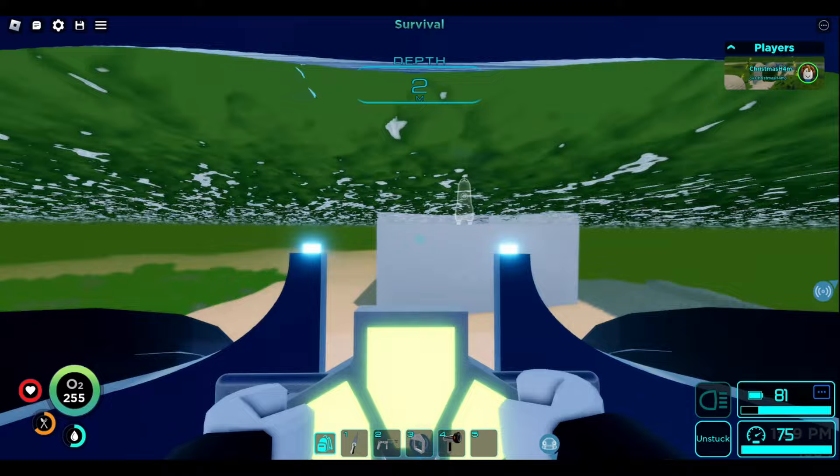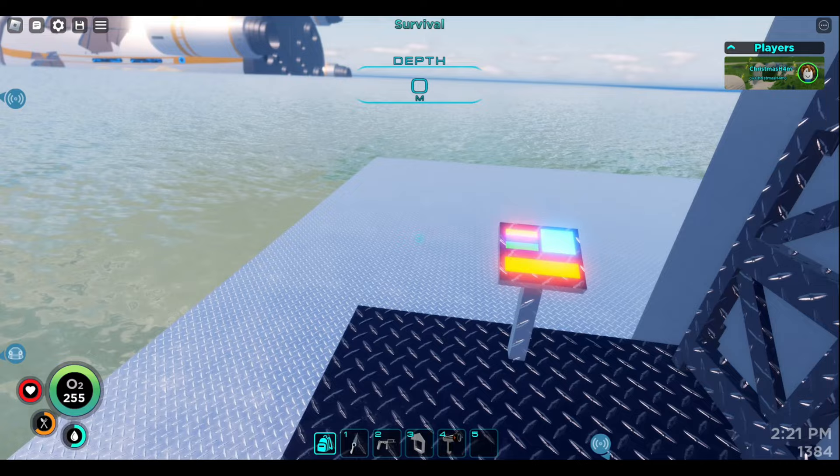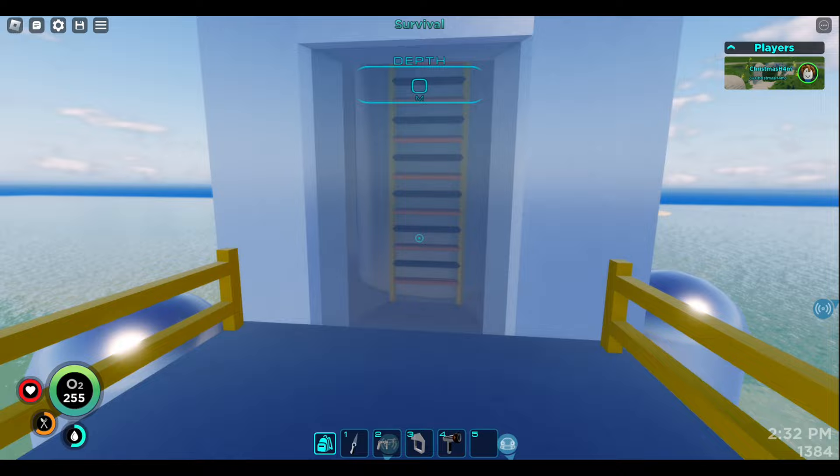We arrive back at the rocket platform. Let's see if we can build it. We sure can — the final ride. Saying goodbye to my beautiful pink seamoth. Let's get in and end this incredible experience. Final checks — let's launch.